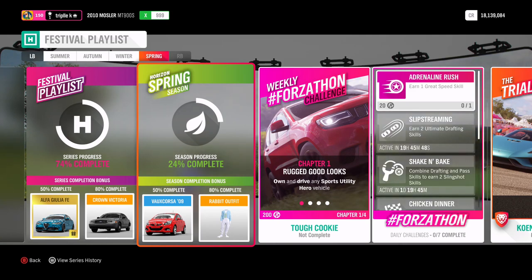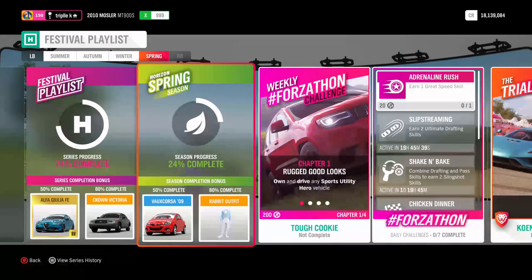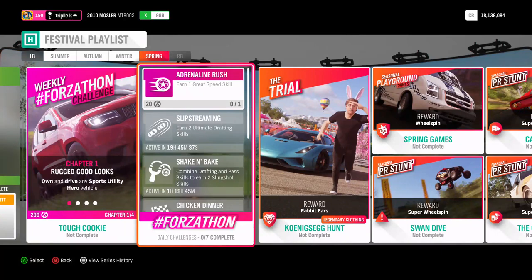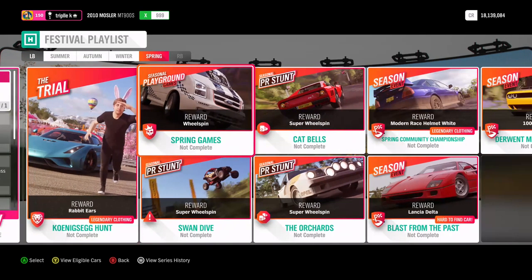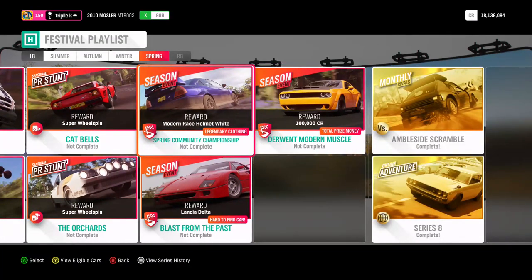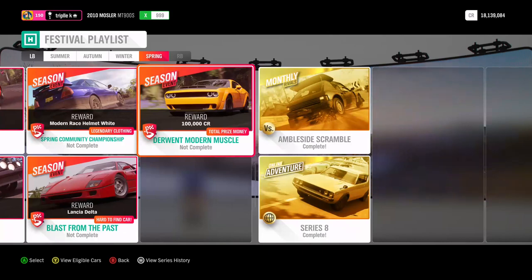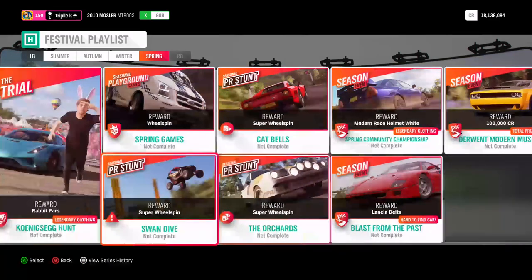Not two things people are really looking after, but why the hell wouldn't you get it? We have almost gotten the crown cake, so that is still a goal. We can also win rabbit ears, wheel spins, super wheel spins, a modern race helmet in white, 100,000 credits, and then the Lancia Delta — so that is one expensive car and definitely worth getting as well.